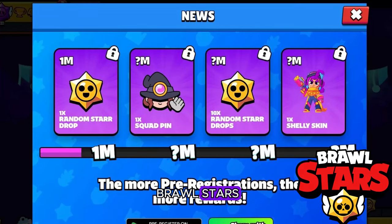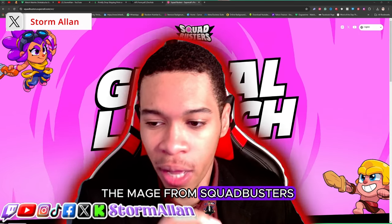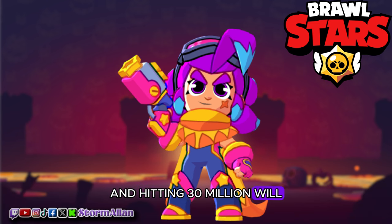Moving on to Brawl Stars — for hitting one million we'll get a random Star Drop, hitting two million we'll get the Mage from Squad Busters, hitting 20 million we'll get 10 random Star Drops, and hitting 30 million we'll get an exclusive Squad Busters Shelly skin.